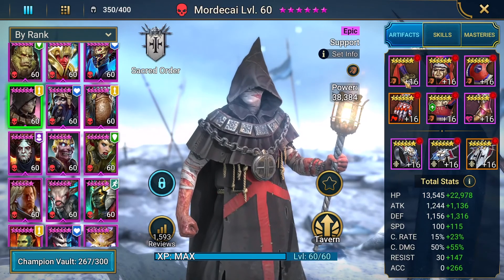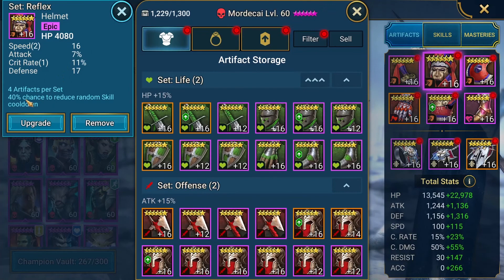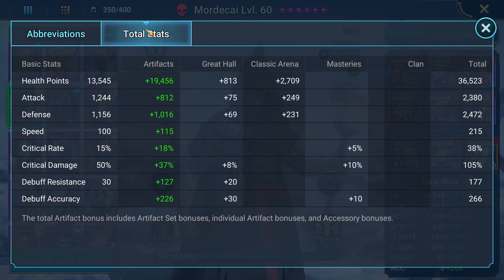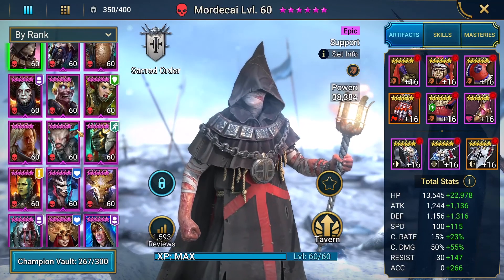Mordecai — I have him in a reflex set. 40% chance to reduce random skill cooldown. That's great, just in case his burn kills them and they die immediately from low health; he might have a chance to get that burn recharged. His speed's pretty good. I mainly focused on speed for him. He has some accuracy too — accuracy's a big deal with this guy, you need to have accuracy on him.